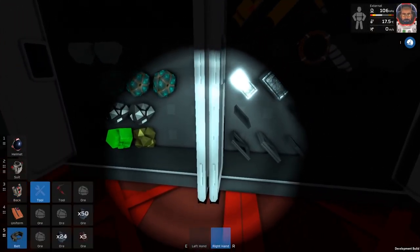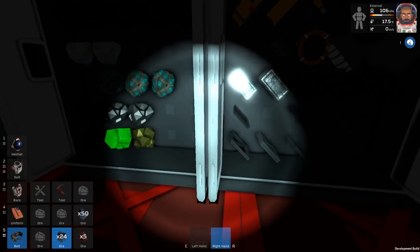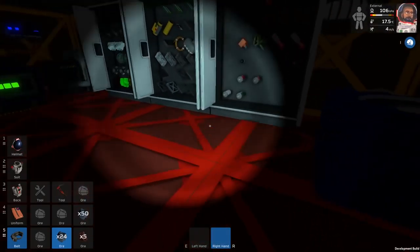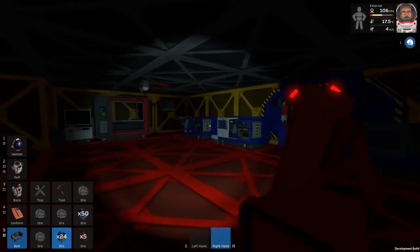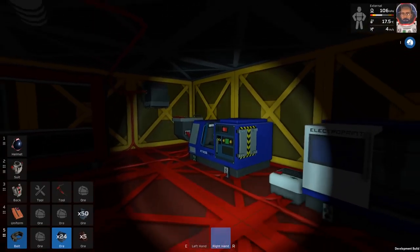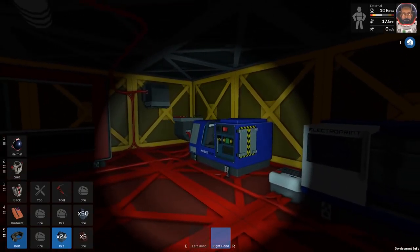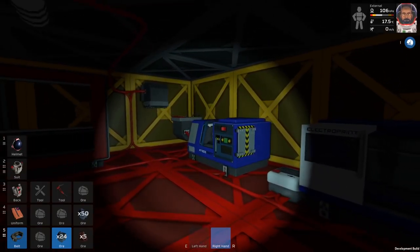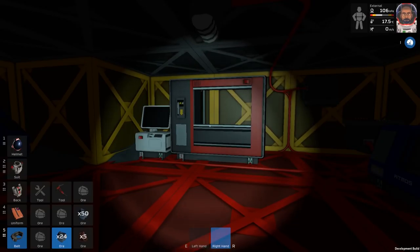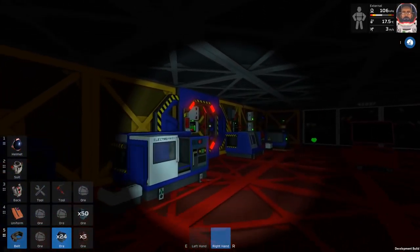In my mining belt I have oxides and volatiles in completely the wrong quantities. Apparently for solder, if you want to do it the quick and dirty way — which we have to, because my furnace isn't wired up properly — whereas steel requires one oxide and two volatiles to get up to temperature and pressure, for solder it's the exact reverse: two oxide and one volatile.